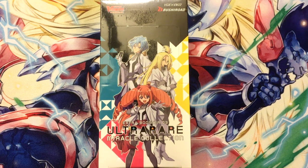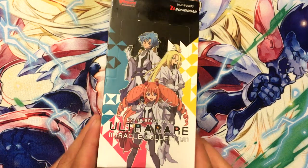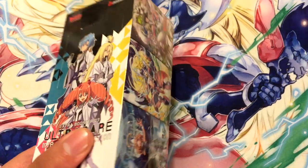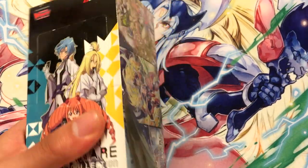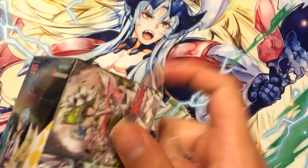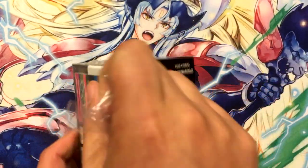Welcome back to another Vanguard opening. I'm in Zero and I'm opening another box of Ultra Rare Miracle Collection because I really want the Indra Feather and Gold Paladin decks. Even though I said that in the last video. And I'm using my Miracle Collection Ultra Rare Miracle Collection playmat for the occasion.